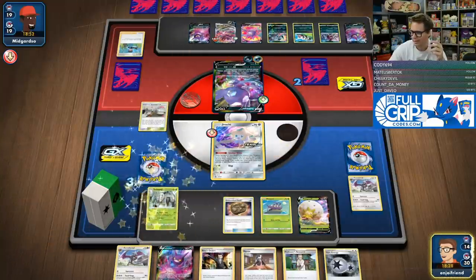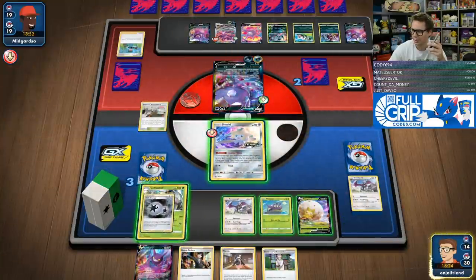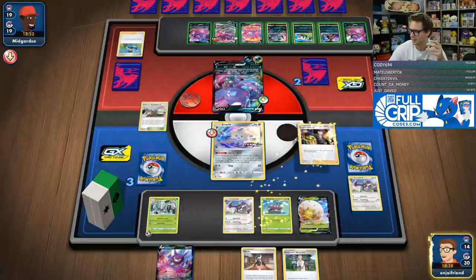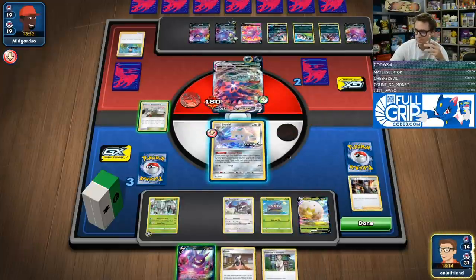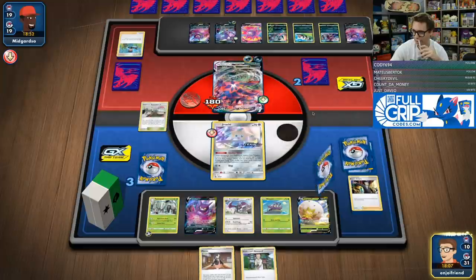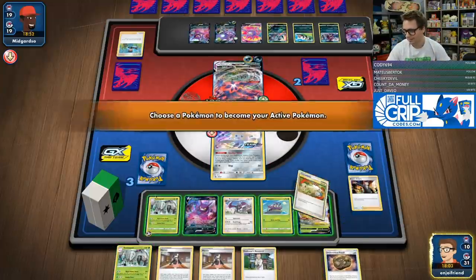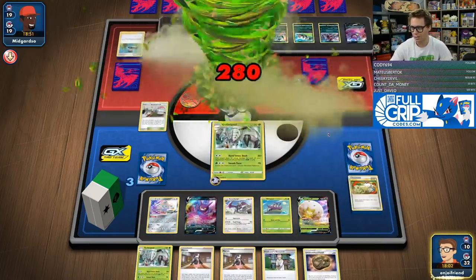That all of a sudden feels so much better. Now we've got a much higher chance at being able to procure the win. Now we just need a Switch card — that's it. I'm going to get to see four and then nine cards. If there's a Switch card left in the deck, probably we'll find it. Give them the old Hard Time Slash for game. GGs — 280 damage. Let's go, AeroPod!